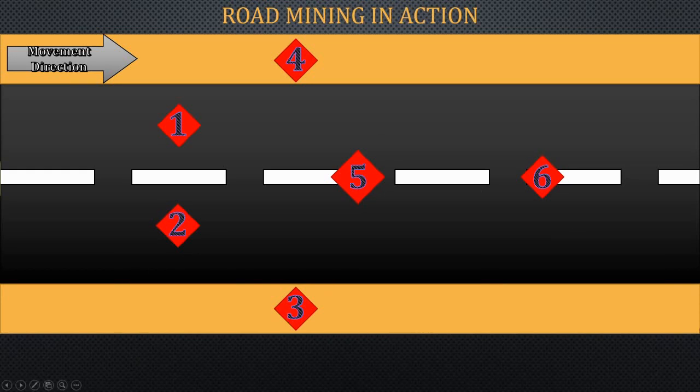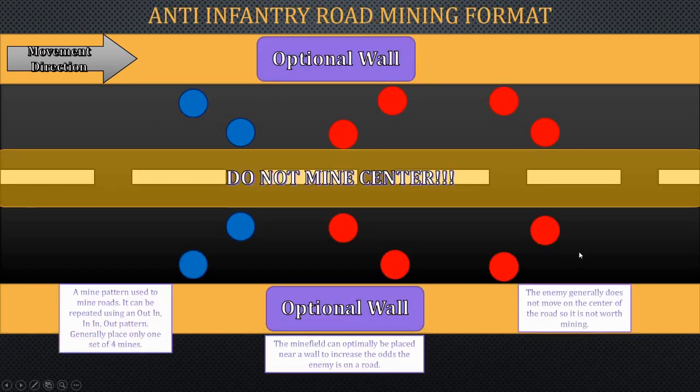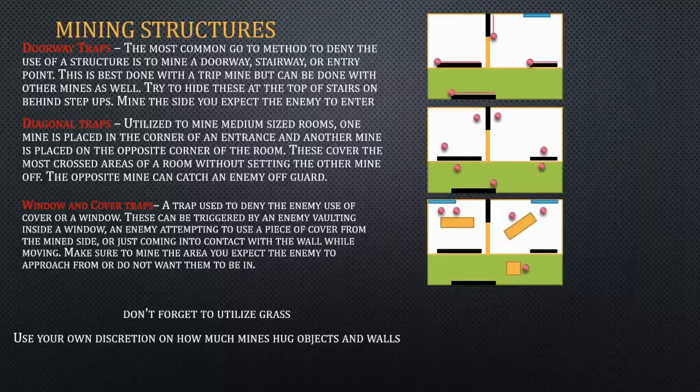Pretty much this is just a little demonstration of what will happen. So the first vehicle goes, vehicles go around, the vehicle drives through, and then it'll either go through like that or it'll re-merge from the side — it's mainly there for re-merging. So this is the anti-infantry road mining format. You want to mainly memorize this pattern because you just flip it, flip it again, and keep repeating it. The one thing you definitely want to remember is do not mine the center of the road because infantry almost always do not cross that section. You're much more likely to get a mine to detonate if it's on the side of a road.